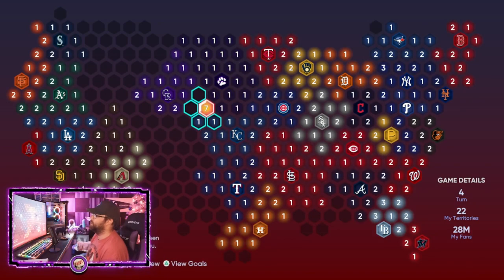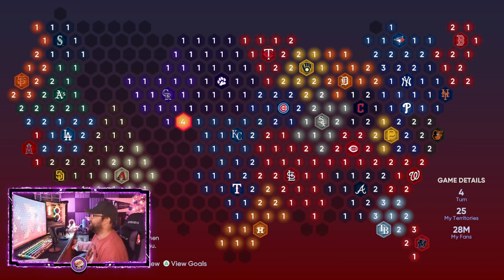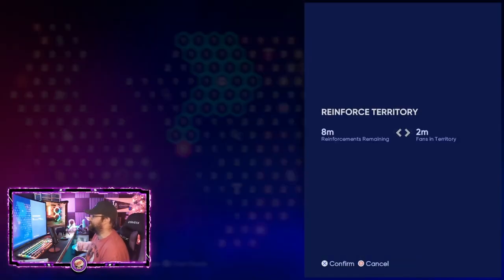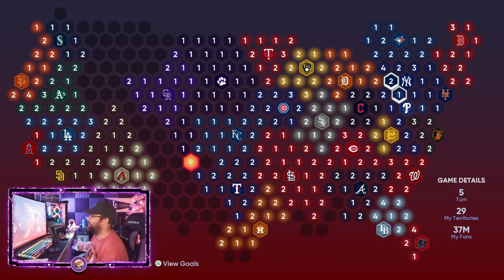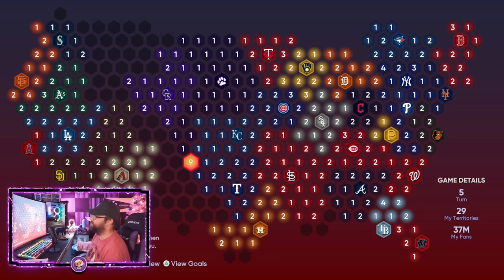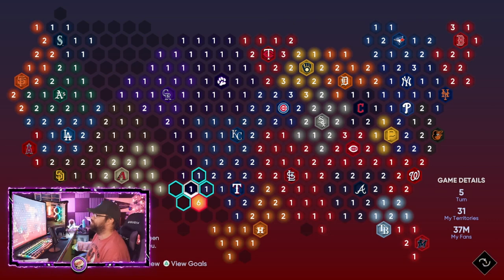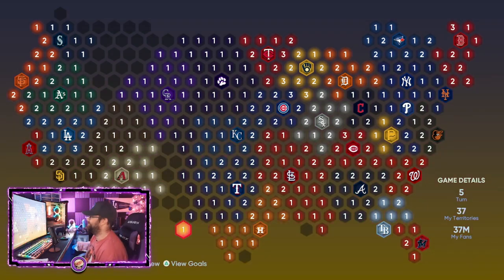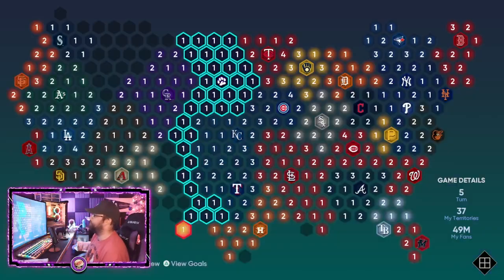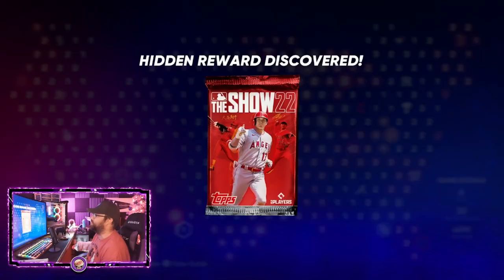Also watch out for the AI's troop numbers: if they show a '1' on their position they typically won't move; a '2' usually stays put early on; a '3' or higher means they'll attack you. Try to stay next to low-numbered positions as much as possible. There are also hidden rewards throughout the map — I just found a Ball in a Habit Pack — so keep exploring. Keep grabbing hexes to build your fan count up before attacking the East Coast teams.